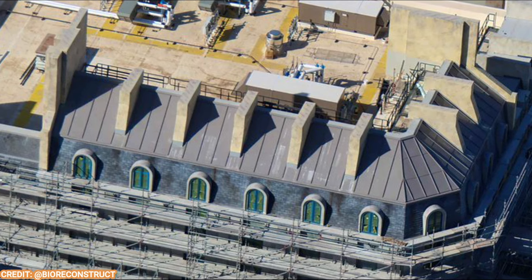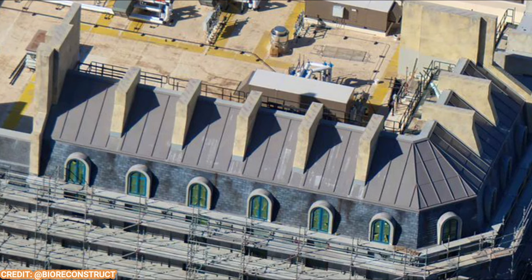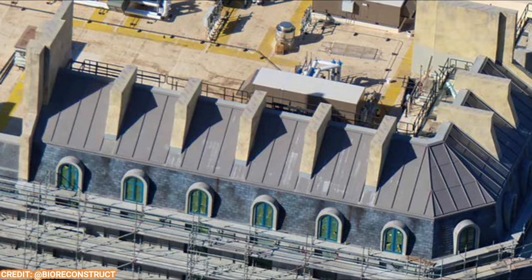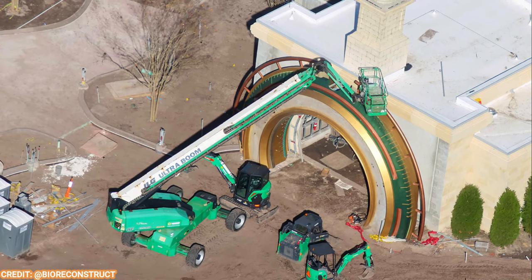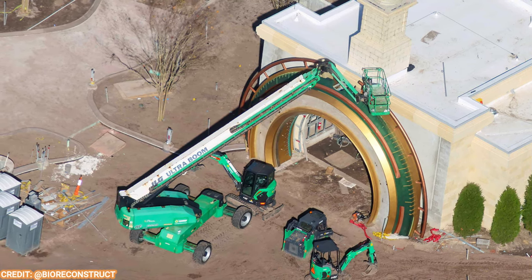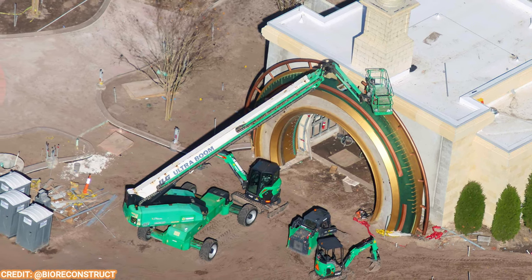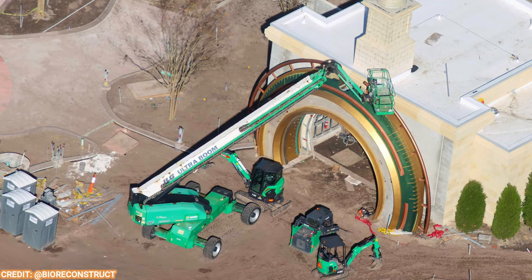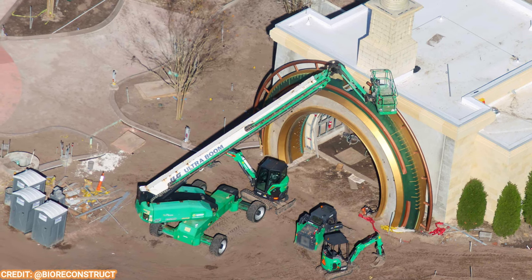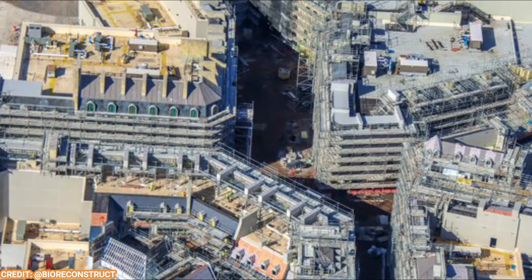Moving over to the Wizarding World of Harry Potter, the roofs have been done for a while and are getting more and more details on those windows every week — it looks absolutely fantastic. Looking at the portal, the wand has been installed on top, which looks so cool, and now has those golden-green accents for the portal shield below. This whole land has a golden aesthetic that really speaks to 1850s Paris — it's a really cool look, and I like how the main ride will still feature the main Harry Potter characters.